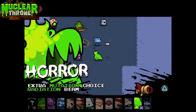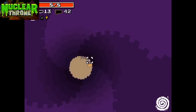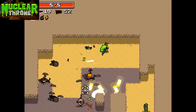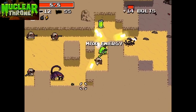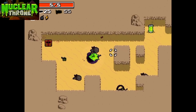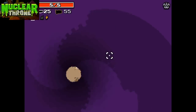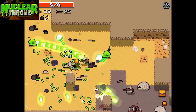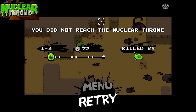Next up we have Horror. You can go through the entire game without knowing how to unlock Horror — it's one of those things you get by accident. To unlock Horror, you have to skip two rad canisters in a row, then Horror spawns and you have to fight and kill them. Horror's passive is that he gets an extra mutation pick whenever you level up — so instead of four, he gets five. With Crown of Destiny, you get two picks. His active is a radiation beam that destroys bullets, and it gets bigger the longer you use it.